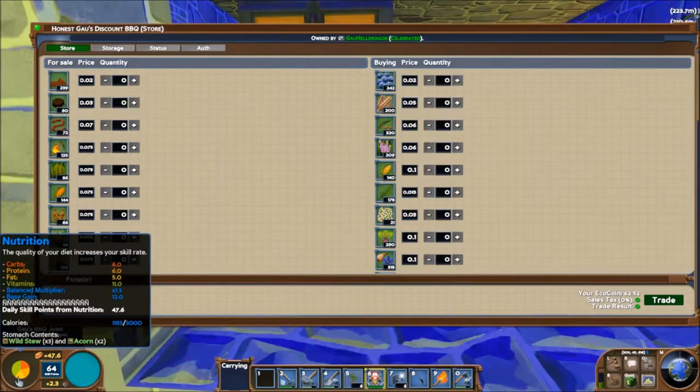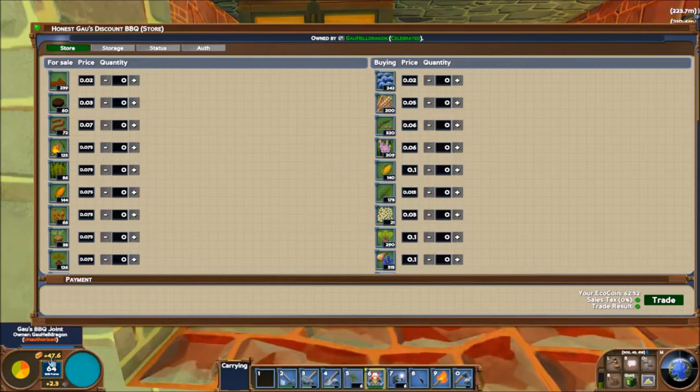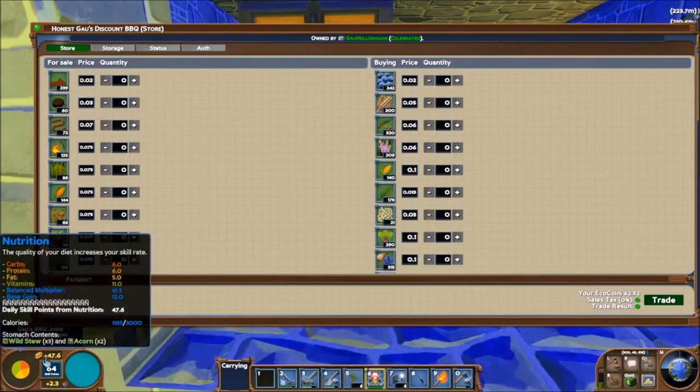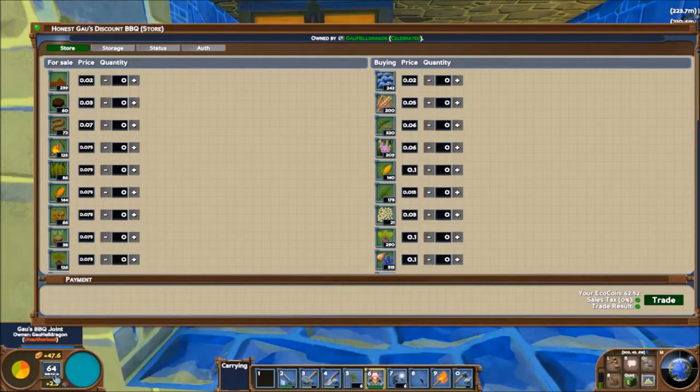The pie chart shows four different kinds of nutrition: carbs, proteins, fats, and vitamins. Next to it is a bread icon plus a number — this is your skill points provided by food per 24 hours. Right now I'm getting 47 skill points per 24 hours.